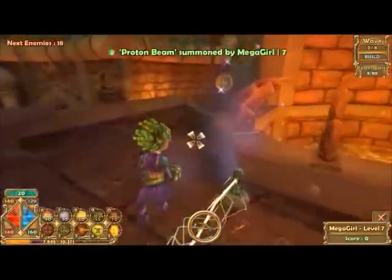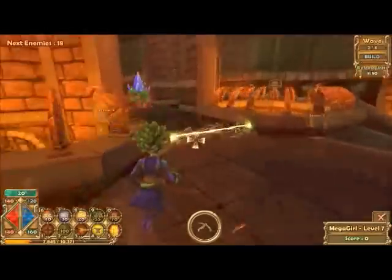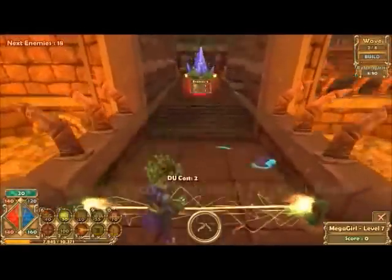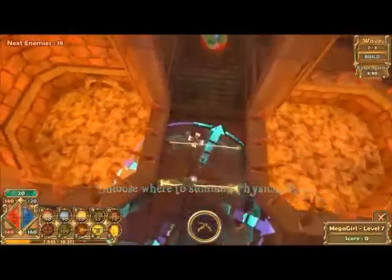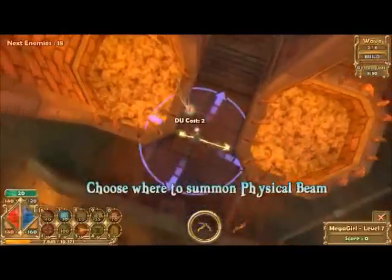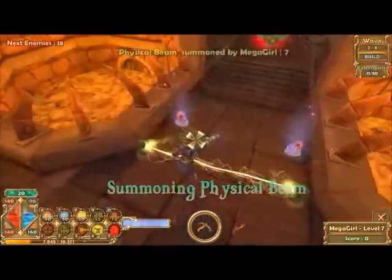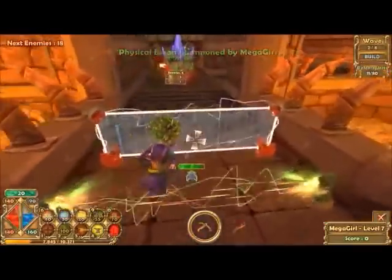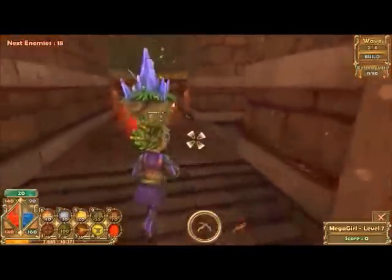It really doesn't matter because I'm playing solo, and I shouldn't need that many defenses right now anyway. She can also put up this blockade here — this is essentially her version of like the spike blockade or the magic blockade, except I'm pretty sure it doesn't do damage at this point.